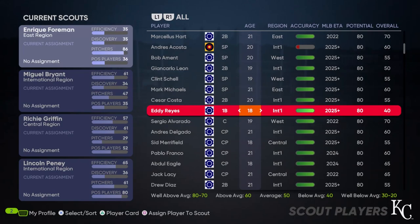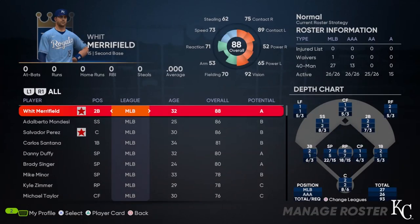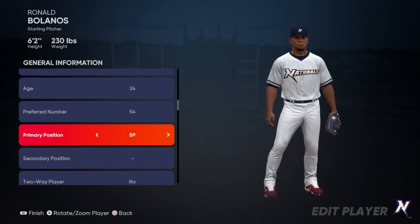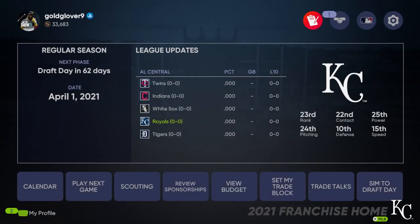In MLB The Show, you can't actually edit any of these players until they're drafted, signed, and until you get to the offseason. Then you can rename them. Once we draft our players, you can actually go in and edit their name, their position, their emotions, their equipment, their attributes. I can do all that after I get you guys to submit your prospects. If you want to be randomly chosen, fill out the submission form in the pinned comment and in the description. It's a Google form — just follow the instructions, answer the questions, and you'll be submitted.